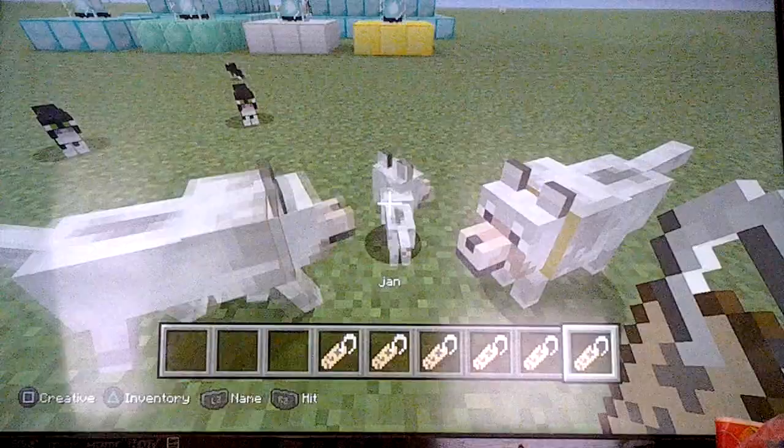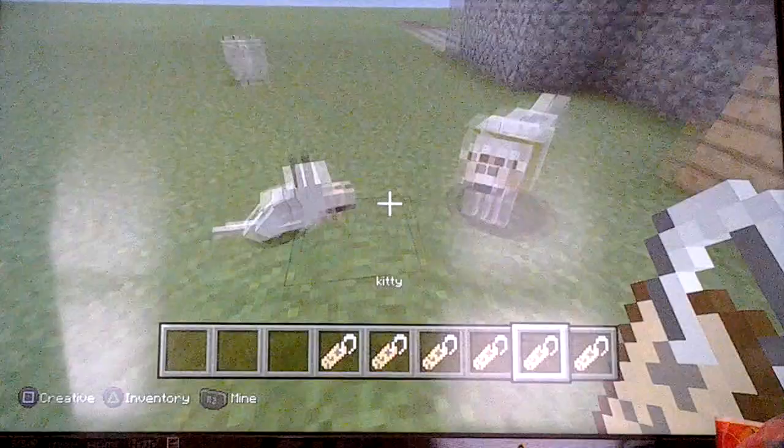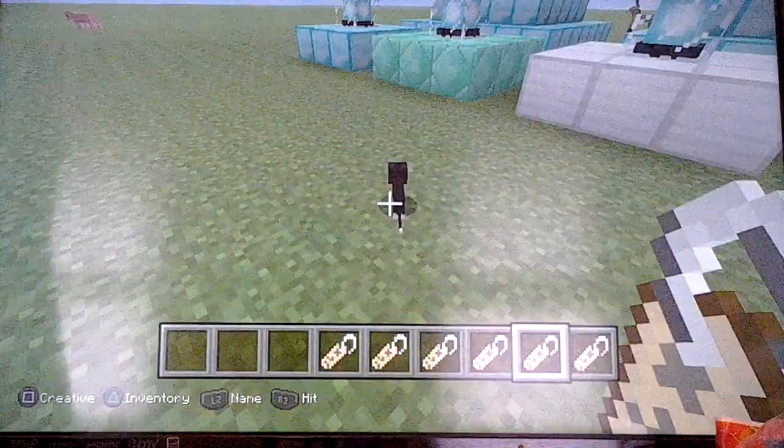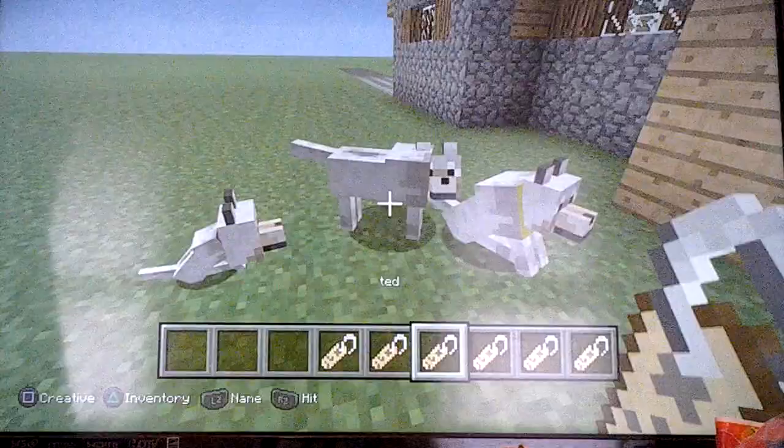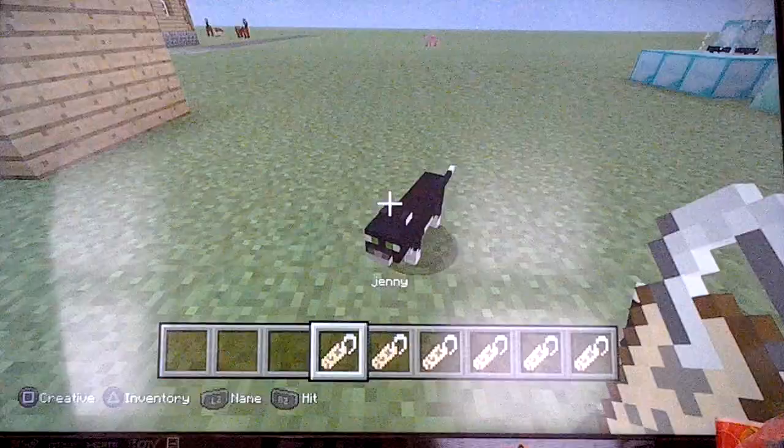Now we'll think of a name — let's name the other one Jenny. First I'll name Jan the little dog, and as you can see he's Jan. Kitty will be the little baby over here — kitty cat — and that's Kitty. Maria is for the dog, Maria will be the yellow one, so that's Maria.